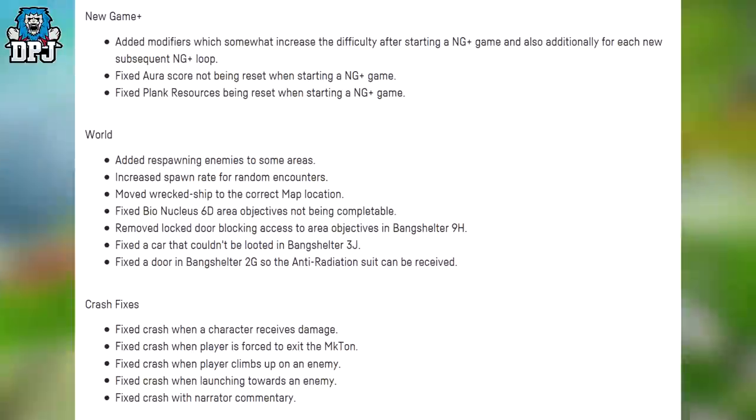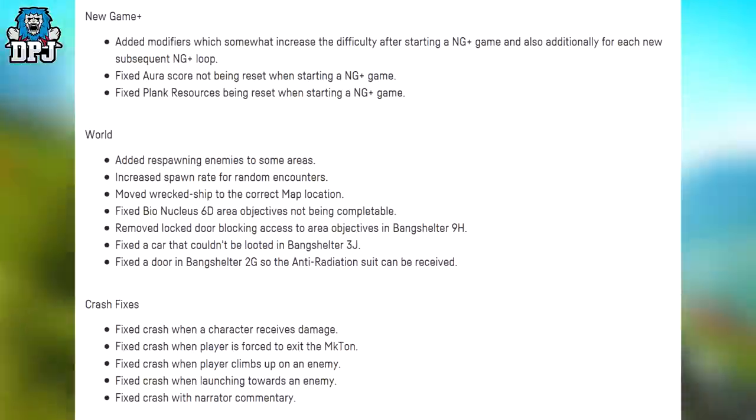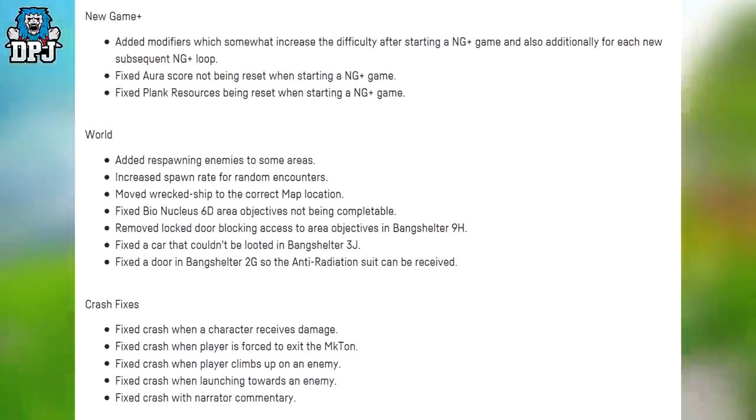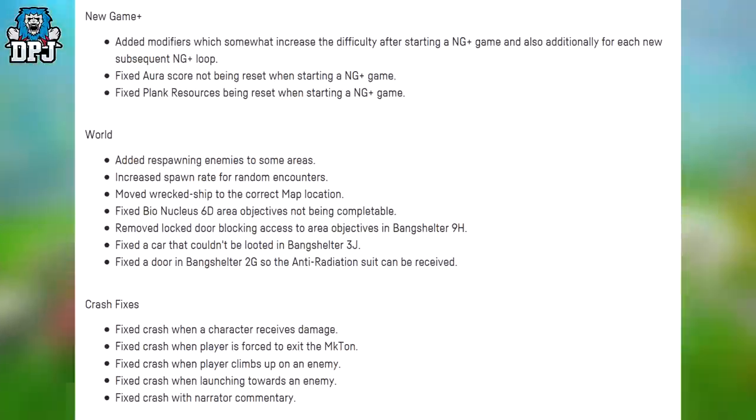For world changes: added respawning enemies to some areas — absolutely great, it will make the world feel a lot less empty when you've killed more or less every enemy on the map. Increased spawn rate for random encounters. Moved Wrecked Ship to the correct map location. Fixed Byall Nuclear 60 area objectives not being completable. Removed a locked door blocking access to area objectives in Bang Shelter 9H. Fixed a car that couldn't be looted in Bang Shelter 3J.